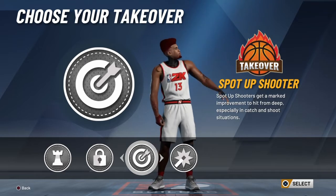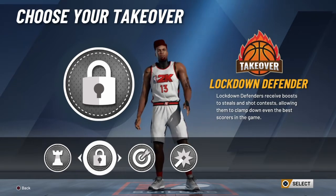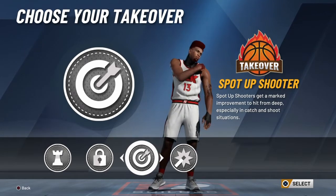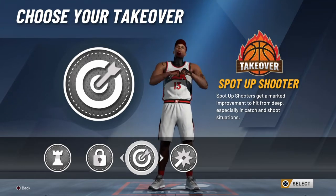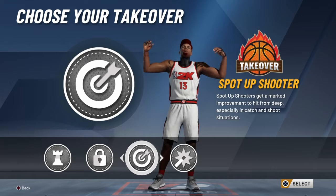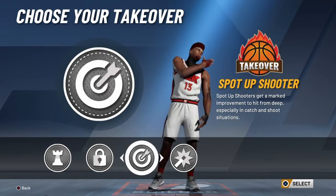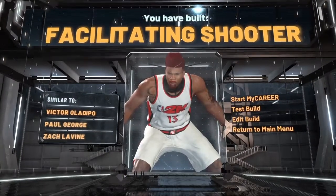For your takeover badge, you're not going to go with lockdown — you could if you want. You can go any badge honestly, but if you're going to be a consistent shooter, go with spot up shooter at the end. Don't go with playmaking or shot creating because it's not going to work. You get a 10-plus boost to your three-point shots and mid-range with spot up shooter. For lockdown takeover it won't matter as much — still a boost on your shot but not as much as spot up shooter. I recommend spot up shooter so you can hit consistent shots.